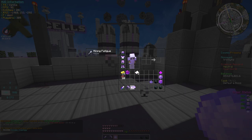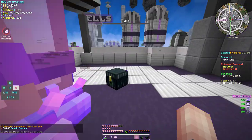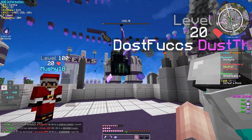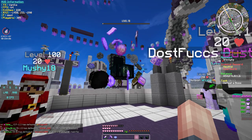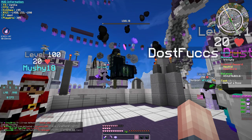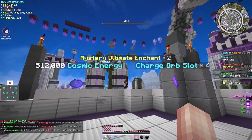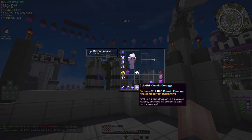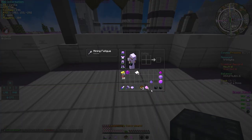Now we have the three contrabands. Let's start with the ultimate contraband and see what we get. We got two ultimate enchant books, four charge orb slots which is really good, and 500,000 cosmic energy. That's pretty good — not a bad contraband.